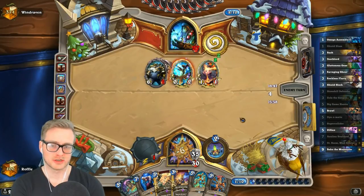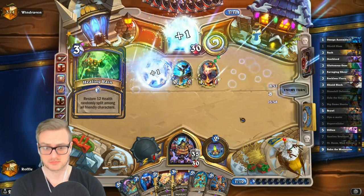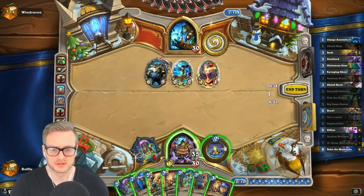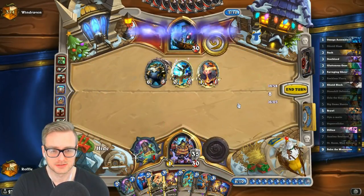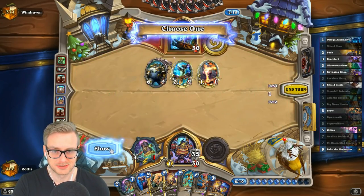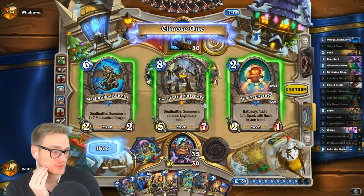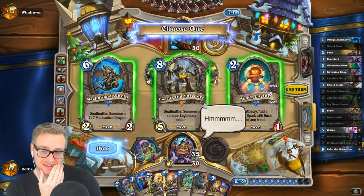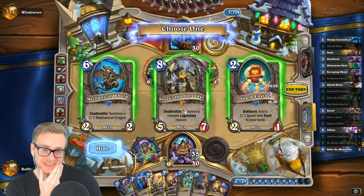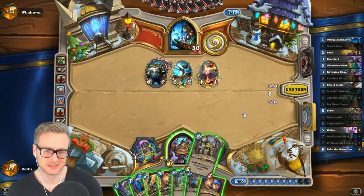Now we just need to find Iron Juggernaut and we're set. Reckless Flurry is probably unnecessary again — he's only got one 6-9 on board. Or we could just full clear with this — this is a lot more fun. It uses all of our mana, which I like. Full clear or fun clear? This is always the play — you guys are right, I don't know what I was thinking.